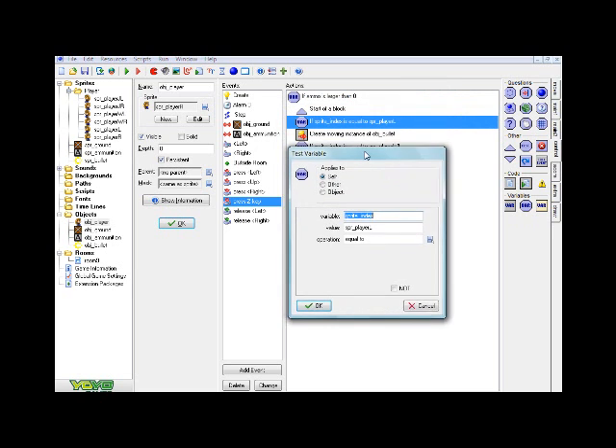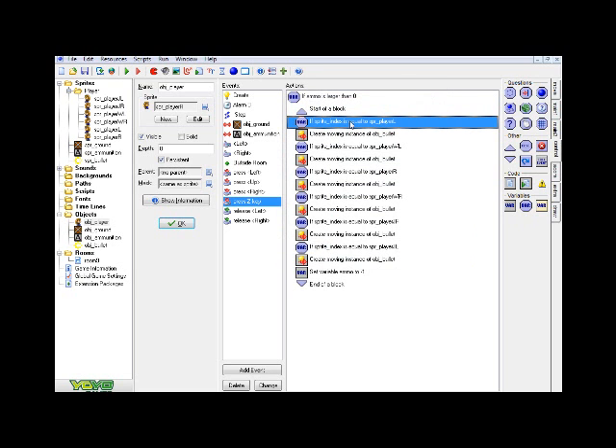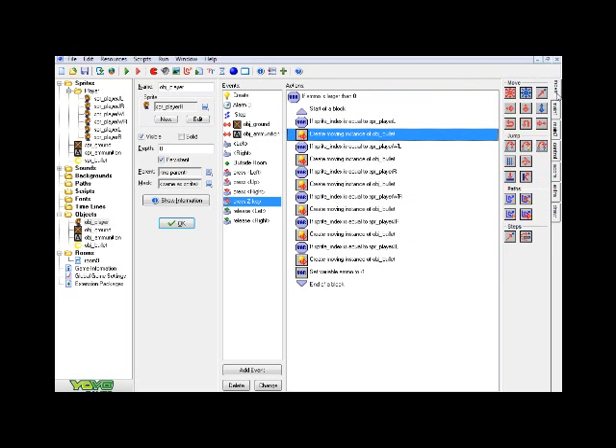Under that start block, we have another test variable. Variable is 'sprite_index', and value is 'spr_player_L' — that's my player just standing and facing to the left. Put whatever your left-facing sprite name is, such as 'player_left'. Set it to 'equal to'. So basically, if your player's left-facing sprite is active, then this will happen when you press the Z key. You can find the next action in the main one tab — just click and drag over 'create moving'.